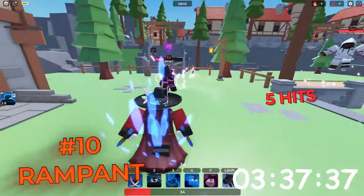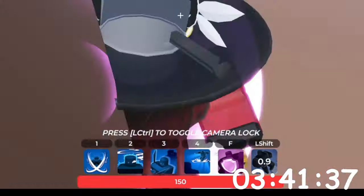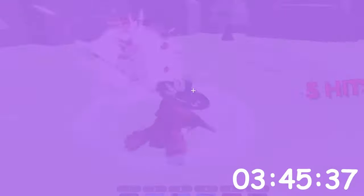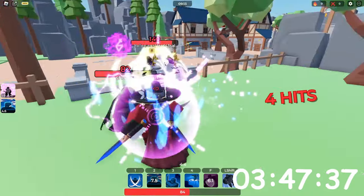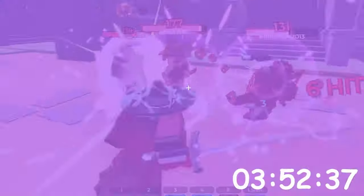Next game we have is called Rampant, a severely underrated fighting game where you have over 30 classes to choose from, and each one has a set of unique abilities. This game is very good for skilled players as it allows them to make unusual and unique combos. This game will receive a 6 out of 10 for graphics and 9 out of 10 for gameplay, as it allows for great skill expression.